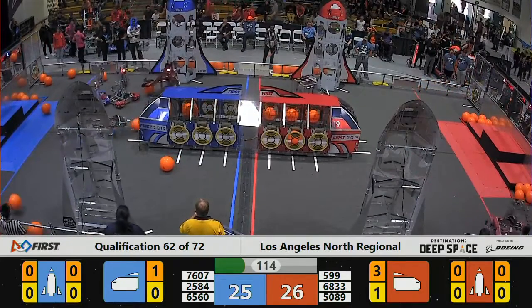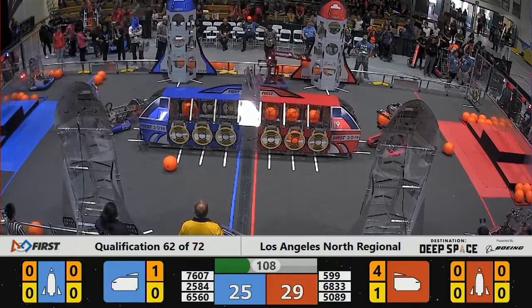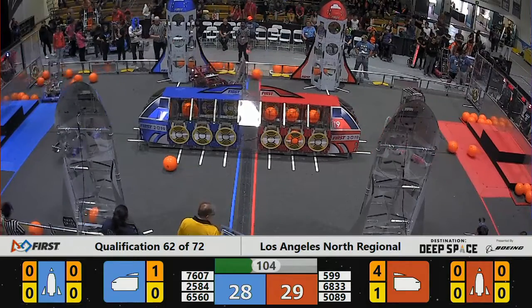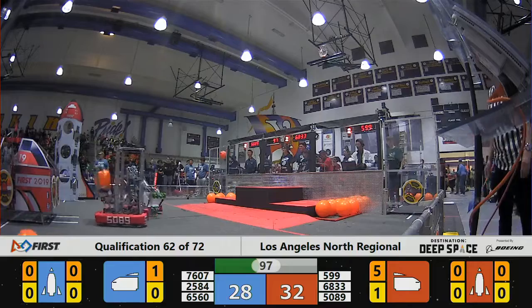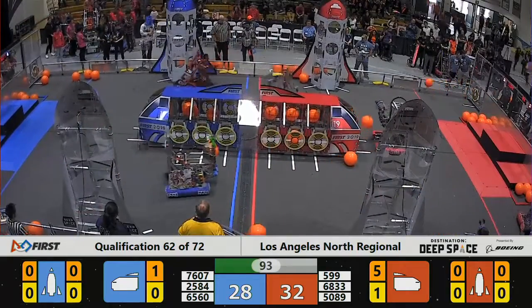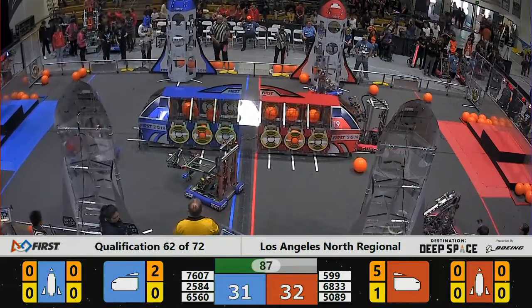599 RoboDocs put a hatch panel on, on the Blue Alliance. 6560 is currently ranked number two. Working on — not quite getting the cargo they're trying to wrap in, there they got it now. Very meticulously going into the Blue Rocket, very good on the cargo.